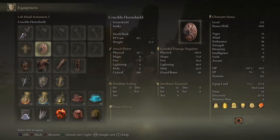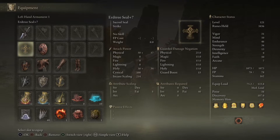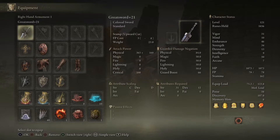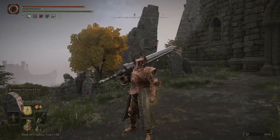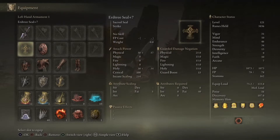I'm using the Crucible Horn Shield as well as all of the crucible gear. And I have increased this sword to plus 21 — it does 363 damage, plus an additional 160. And if I two-hand it, it does an additional 223.